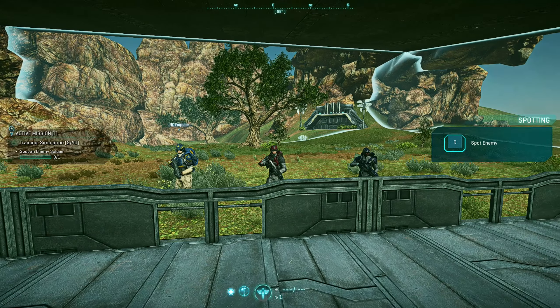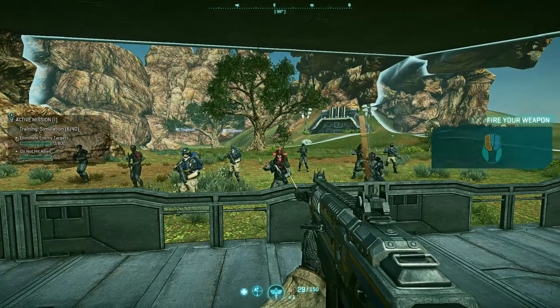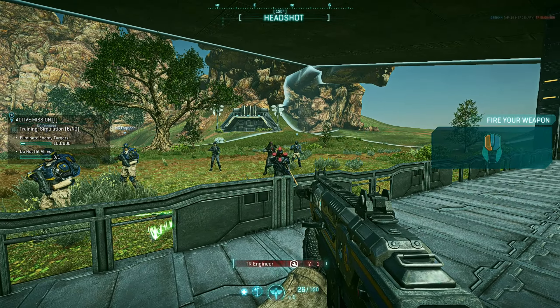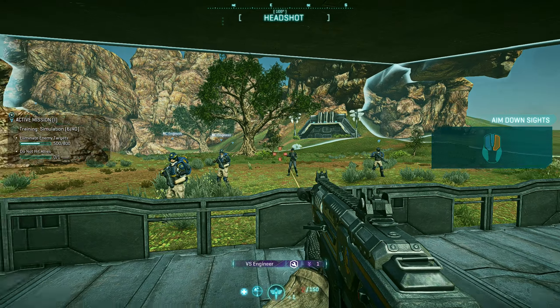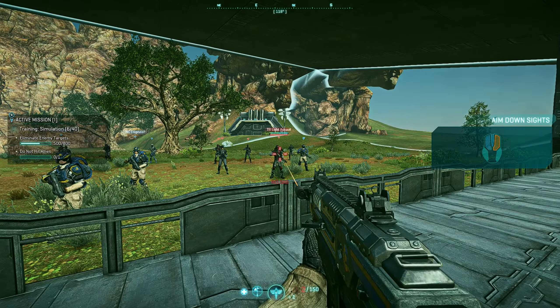Enemies don't have any name tags. Spot an enemy. I'm shooting this one — it's not one shot to the head. Can we ADS? The game is stuttering. Aim down sight, yeah I'm doing it. Let's identify the enemies — actually let's just shoot them.